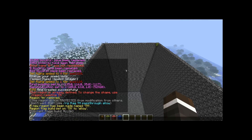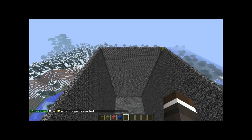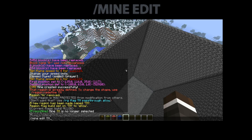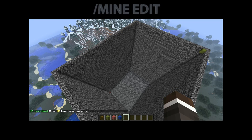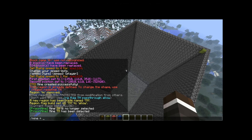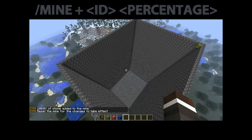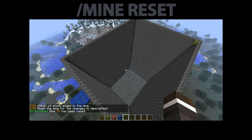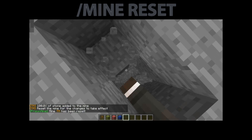Now we're going to do slash mine edit, but it's saying TM is no longer selected. So to reselect it, type slash mine m TM — mine TM has been selected. Now type slash mine plus stone. This will fill the entire open area of the mine with stone. So if we do slash mine reset, it's going to reset the selected mine, and as you can see it filled with stone — it's stone all the way down.